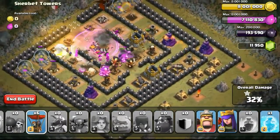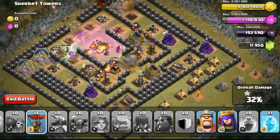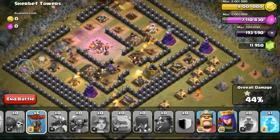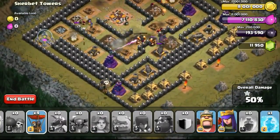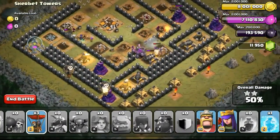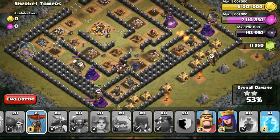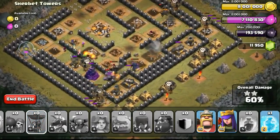I decided to conserve the balloons to the end of the battle to use them on the wizard towers as usual. Going ahead with the raid, the dragon is already taking out the elixir storage on top — that's exactly where I wanted it to go. I wanted it to go into the center so it could help out the lava hound tanking the damage there. So it was a good thing.